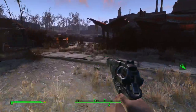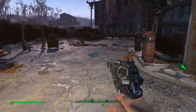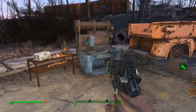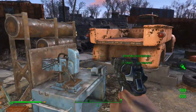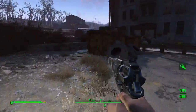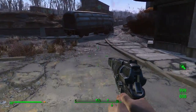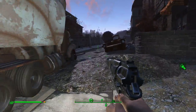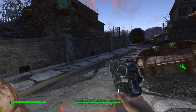Welcome back. I went ahead and looted all the raiders, got my equipment taken care of, sold everything I didn't need. Now we're back at the power armor station — that's a cool-looking power armor station, looks different than mine, than my garage.